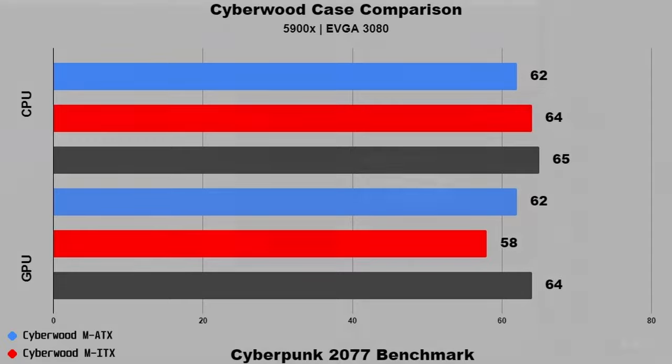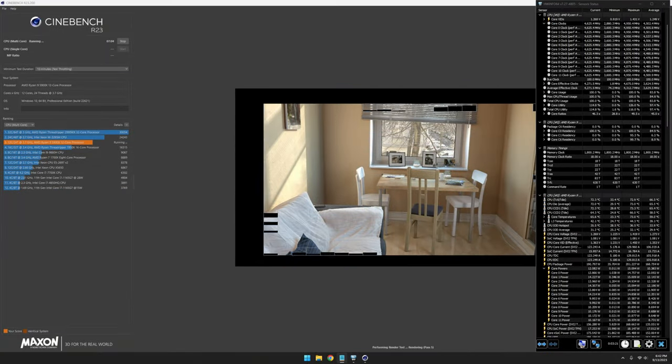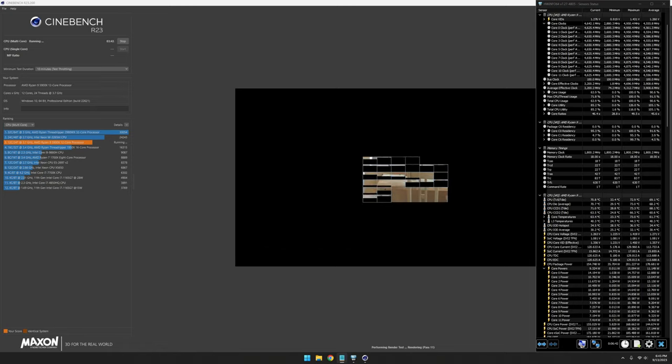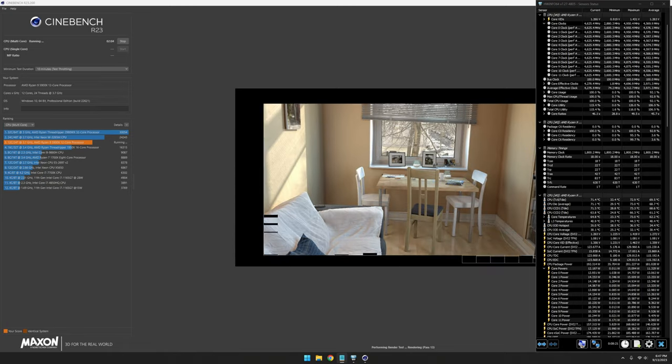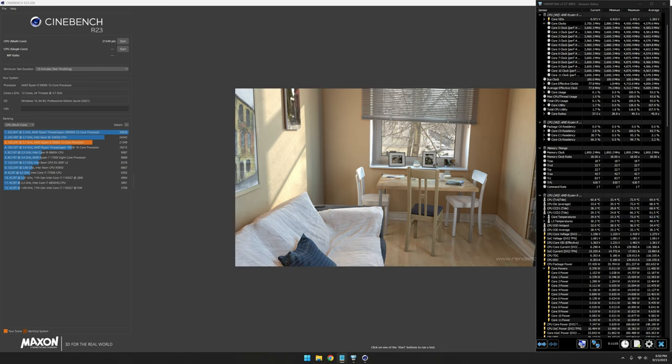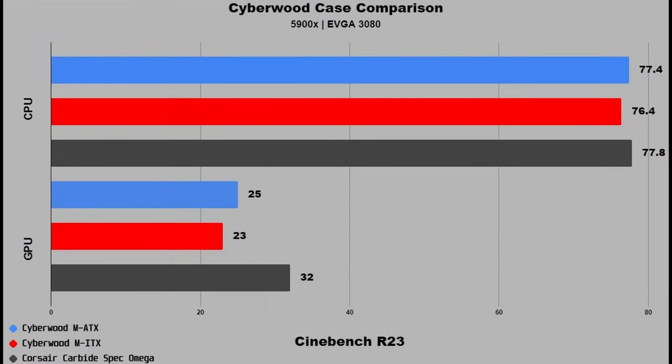To simulate heavy CPU processing, I ran a Cinebench R23 benchmark. This test will push pretty much any CPU to the limit. I'm going to speed through this 10-minute multi-core run while recording temperatures on Hardware Info. The CPU peaked out at 72.9 degrees Celsius, which is significantly lower than all three computer cases during the same run with the same hardware.